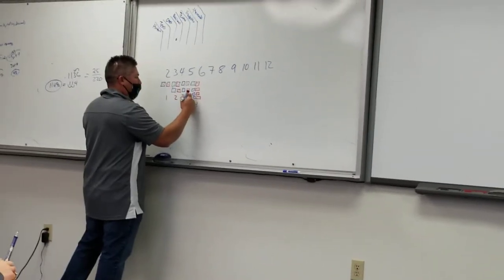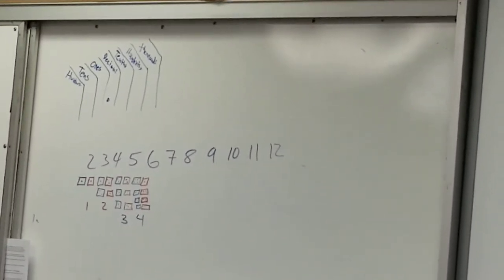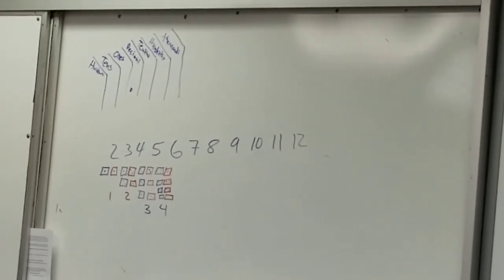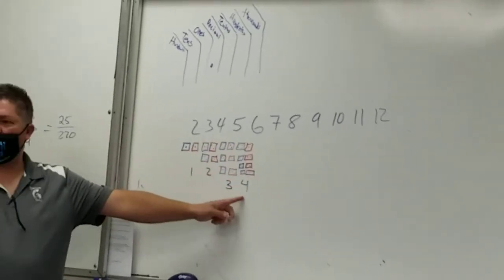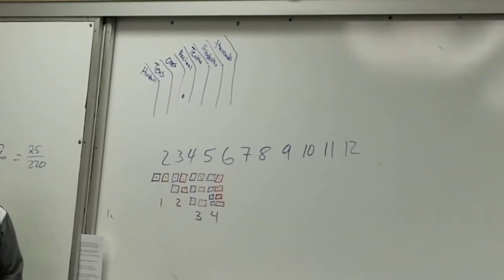Okay so there's two and three, three and two - is that all the ways? Is there any other way you can roll a five on two dice? You either roll a three and two, or a four and a one, or one and a four. How many ways can you do that? Four. Everybody agree with that?